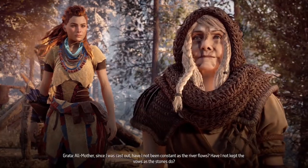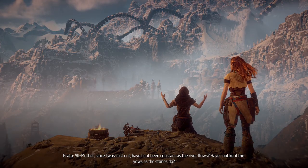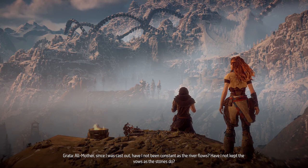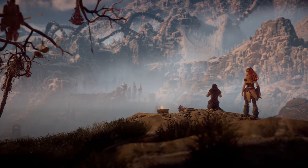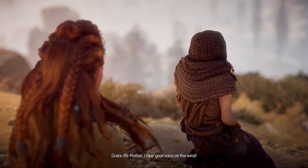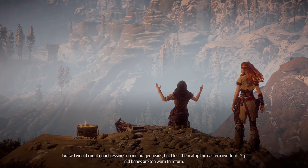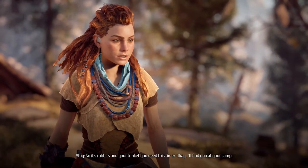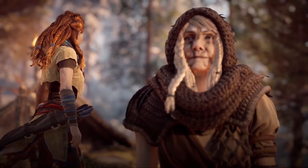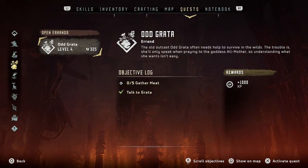Hello, hello Grita! Oh mother, since I was cast out, have I not been constant as the river flows? Have I not kept the vows as the stones do? Show me your grace, oh mother, and provide for me once more. Don't worry Grita, I'll hunt your rabbits. Oh mother, I hear your voice on the wind. I would count your blessings on my prayer beads, but I lost them atop the eastern overlook - my old bones are too worn to return. So it's rabbits and your trinket you need this time. Okay, I'll find you at your camp. Activate - oh wow, we're all over the place! But this is the main area where I want to hunt.